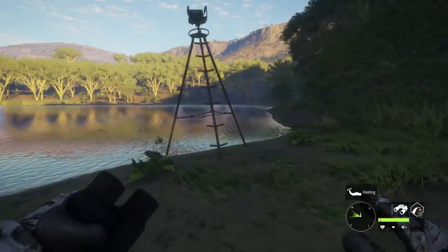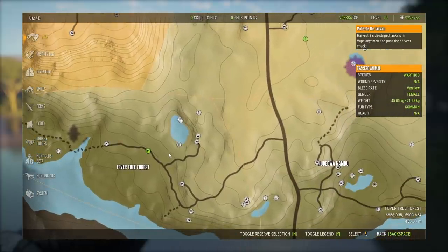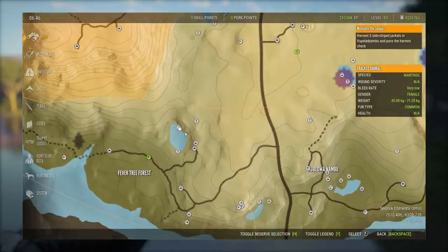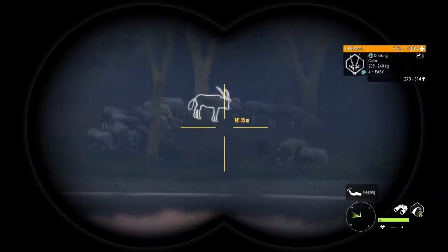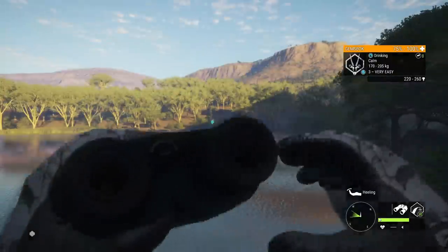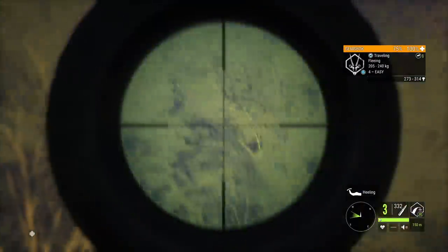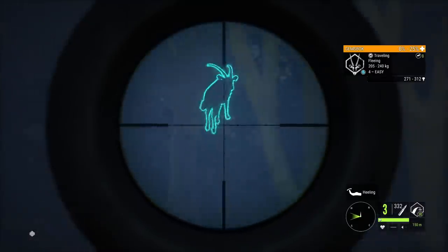We're going to start with one of the better known Gemsbok cluster zones on Verhunga Savannah, down here in the southwest in a region known as the Fever Tree Forest. It's at this lake, and it's quite nice that there's an outpost right at it. Most servers have the zone right up at the north end of the lake — you can see just all the Gemsbok drinking back in here. It's a really easy spot to take out some Gemsbok, and we got ourselves a decent level 4.